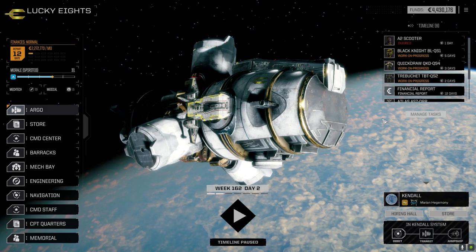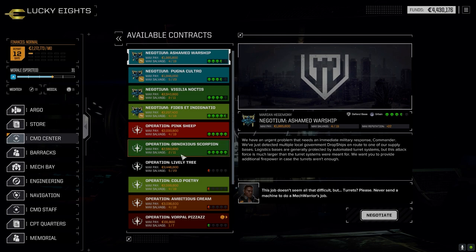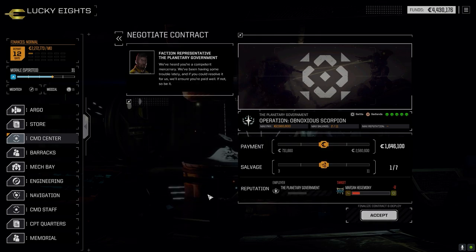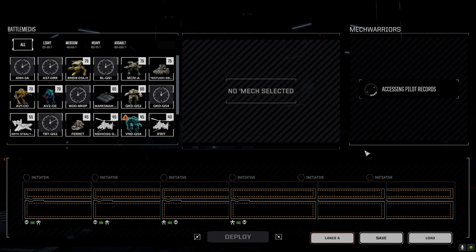Today I'm going to go straight into a mission because I know exactly what we're going to do. Let's go to the command center — we got another five skull mission here against the Marians. They're tracking extremely heavy mechs. We've got to go in, kill the mech and any forces that come to defend it. Most likely it'll be a total of nine units — two lances plus the heavy mech. We're going down with six but I think we'll be fine.